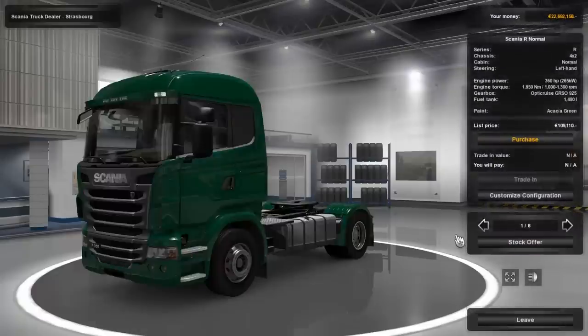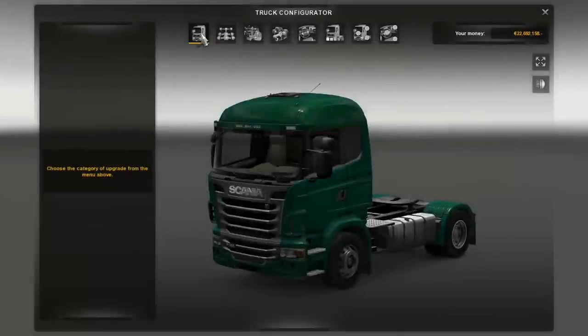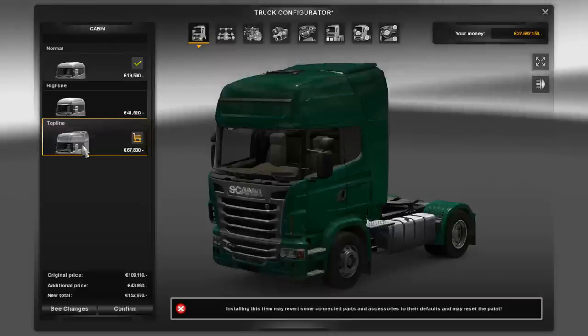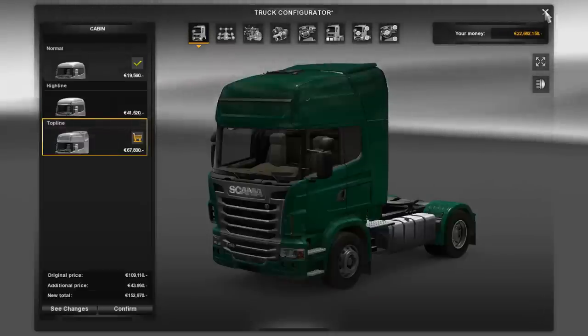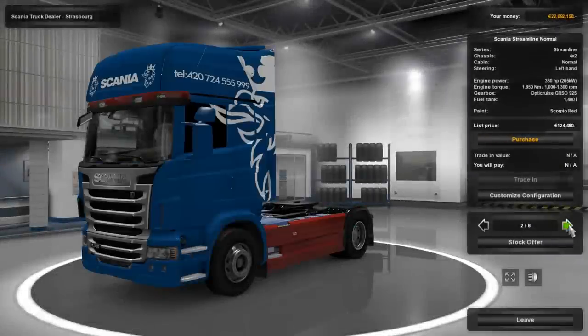You might say, oh, that's a normal Scania — yep, it is, but we're going to customize it, because what was added is very specific. I know it's in here. I guess I have to go this way. There we go. This is the Streamline with a telephone number on the side. Let's customize this configuration.